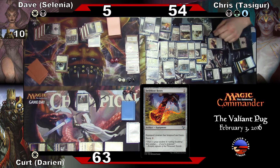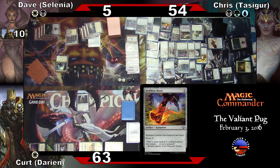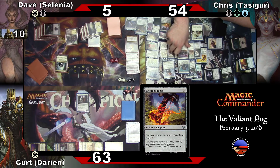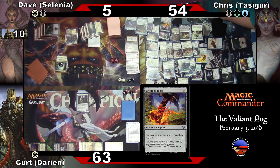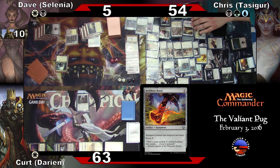That is tapped, and eventually — was that an instant or a sorcery that you replicated? That was a sorcery, and then copied it. All right, because I didn't really go through my triggers, that gets missed. Where to start? Let's go ahead and plus-two Nahiri to put a Core soldier token on the battlefield.